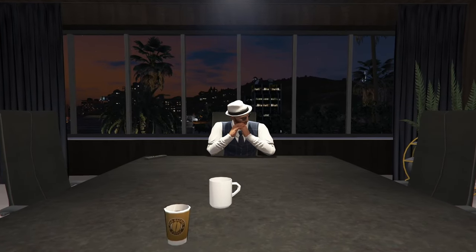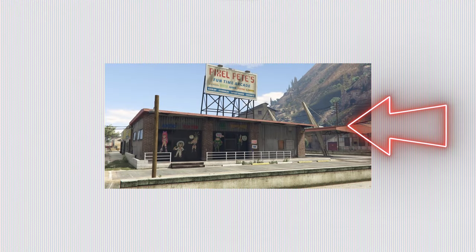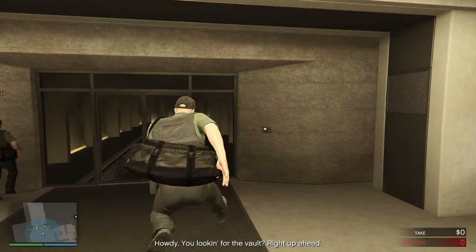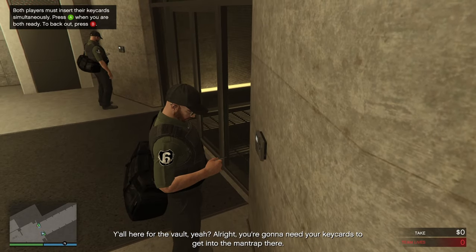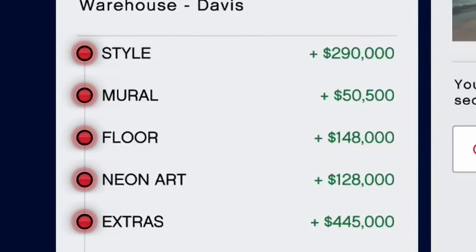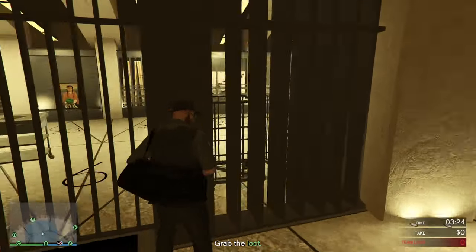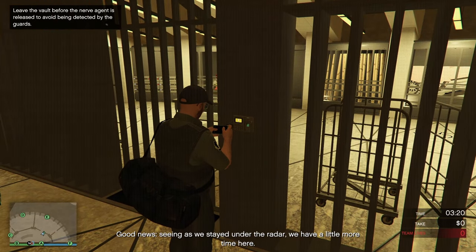I just have to stress this: whatever you do, do not buy the Palito Bay location. That location is extremely bad and it will only slow you down massively and in the long run lose you a lot of money. Save up a bit more and buy either La Mesa or the Vinewood location. For customization on your arcade, basically all the things here are cosmetics. You don't need them at all. You can of course buy them if you want, but I recommend saving your money so you can upgrade the actual arcade later on.